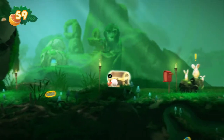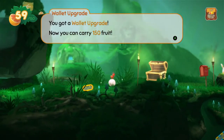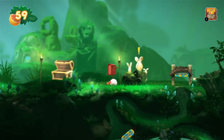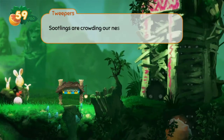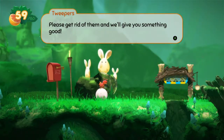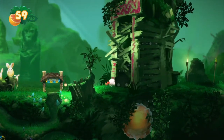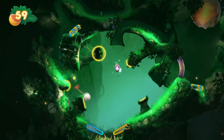We have a treasure chest — that's going to give me a thing. You got a wallet upgrade: now we can carry 150 fruit. Collectibles! Hello friends. 'Hey beetle, give us a hand — sootlings are crowding our nest. Please get rid of them and we'll give you something good.' I am all about helping. Down we go.